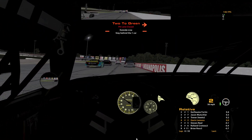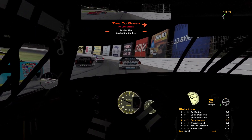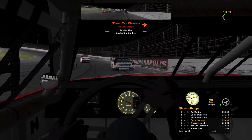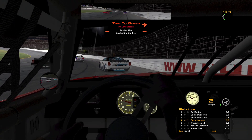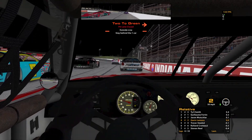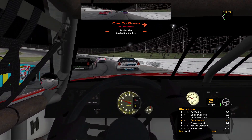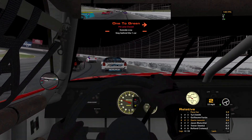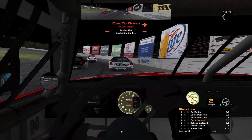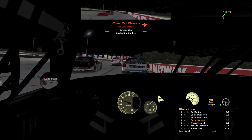We're back at IRP, this time in the late models for a nice little short 35-lap race with no cautions. I'm car number two, starting in fourth. I'm not sure how to get into the speeds the top guys are running — 23.2s. Best I can manage was a 23.49, so we'll see how that all works out. Topside is preferred here; hard to make passes, especially with this car not having much power to get off the corner.